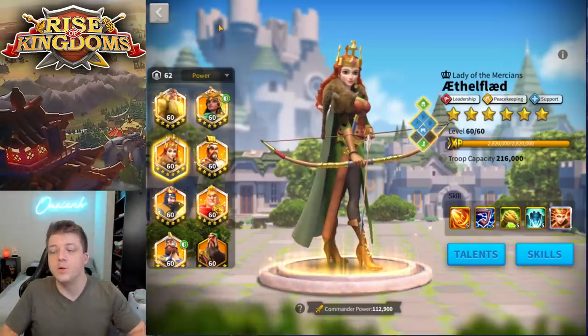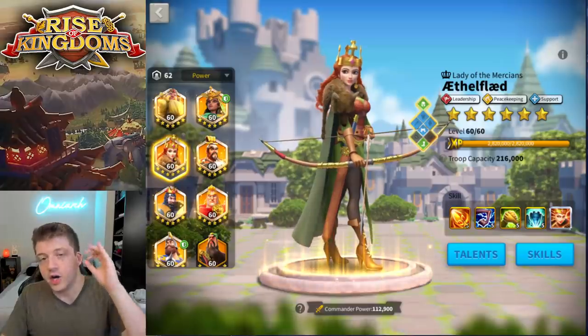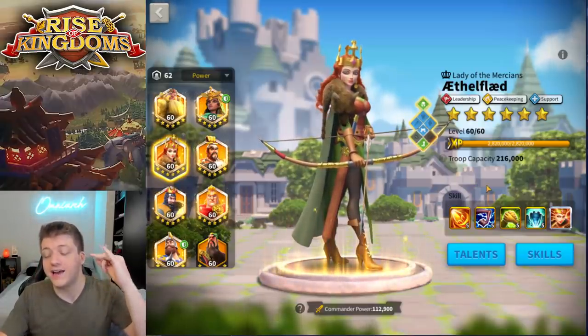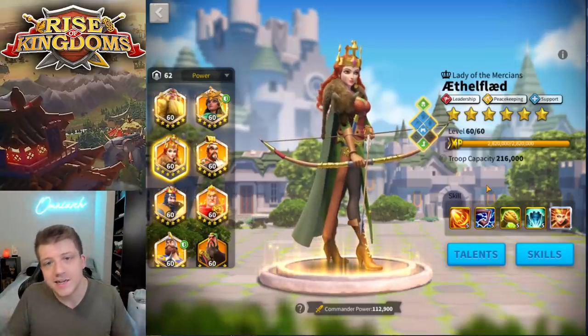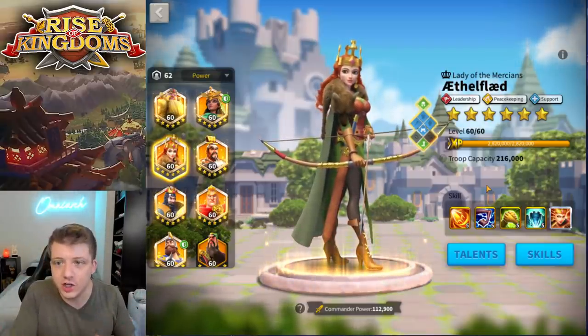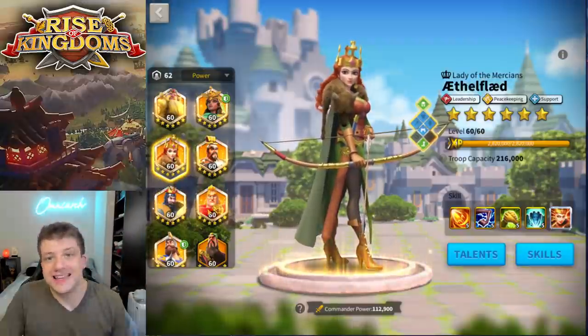If it's a mixed army, you get 20% increased attack. So there's your quick refresh — if you weren't sold on Ethelflaed before, there's a lot to love: her debuff, the extra damage with slowdowns, and the extra attack. So how can we use Ethelflaed in a way that maximizes all the things she's good at without making her a huge target in the open field?